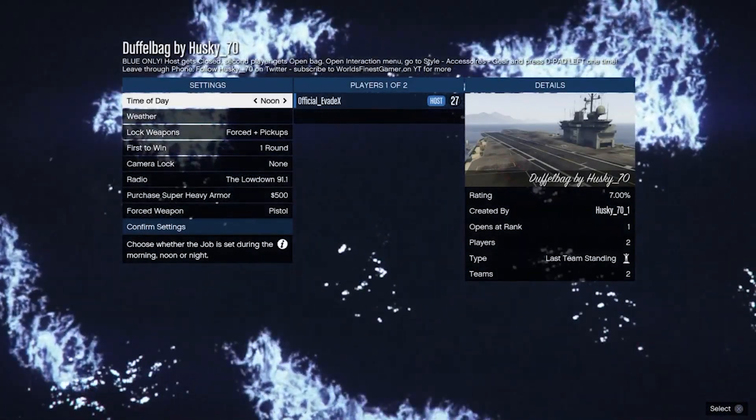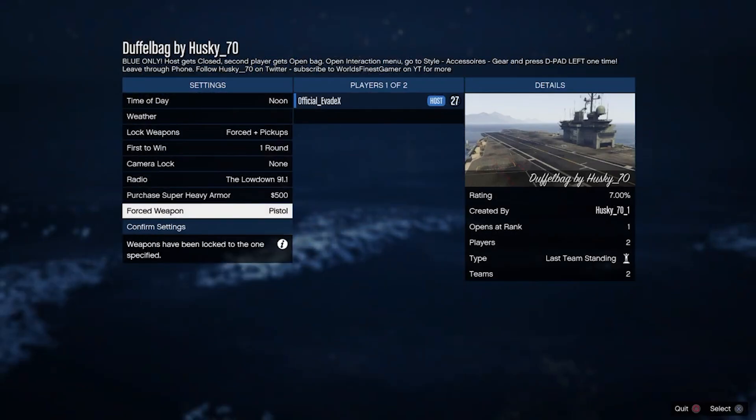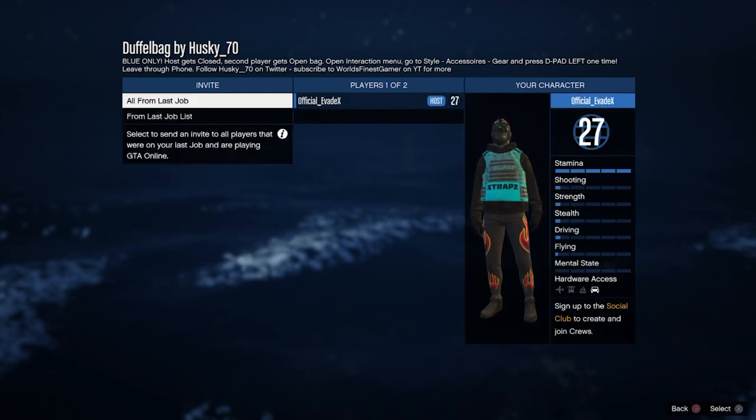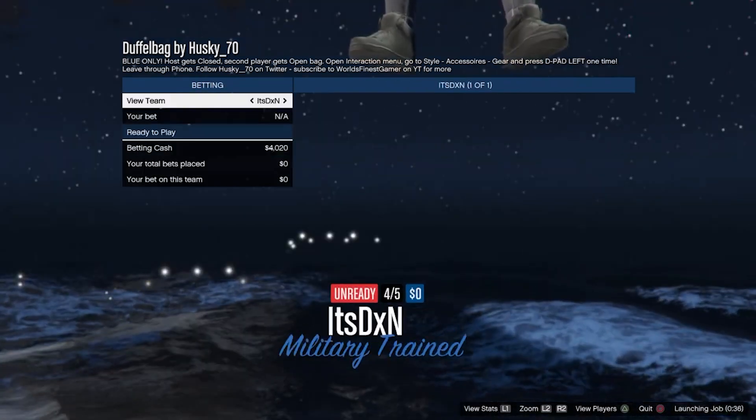Once you have started the job up, as you can see at the top it's going to say this one is for blue, as that's the job I started up as I want the blue duffel bag. Now you just simply confirm the settings, invite anyone and then start up the job. Then on the screen, you simply just ready up.